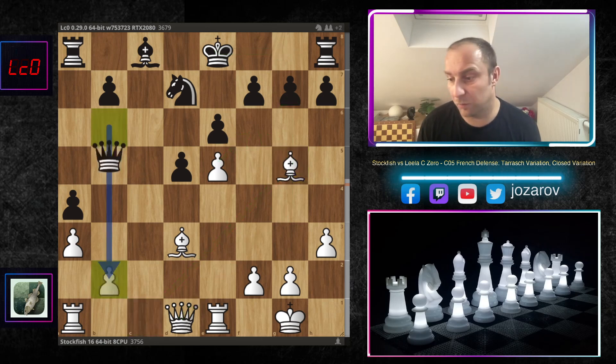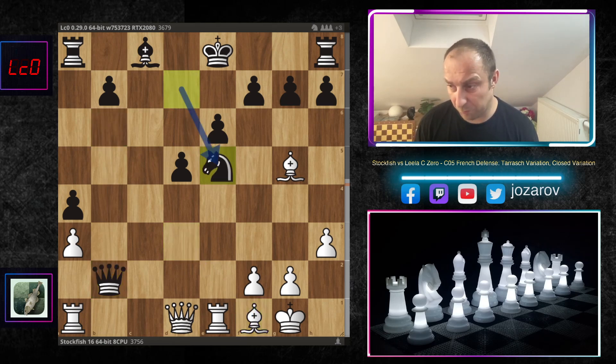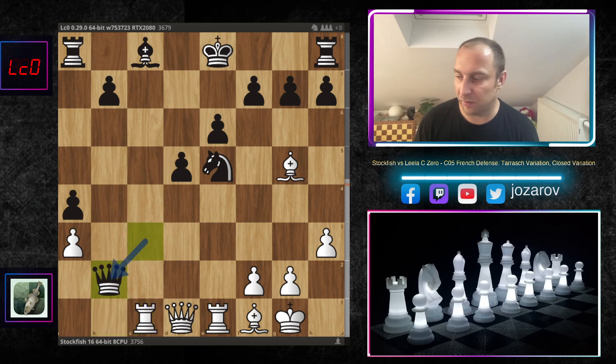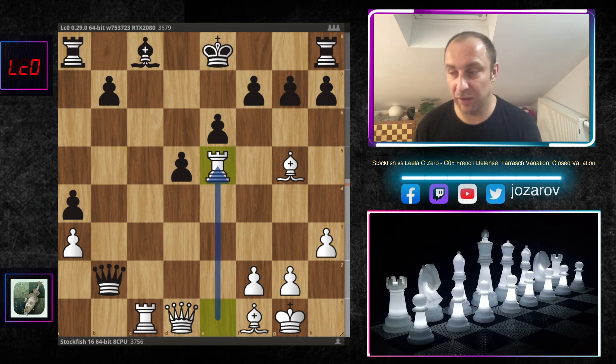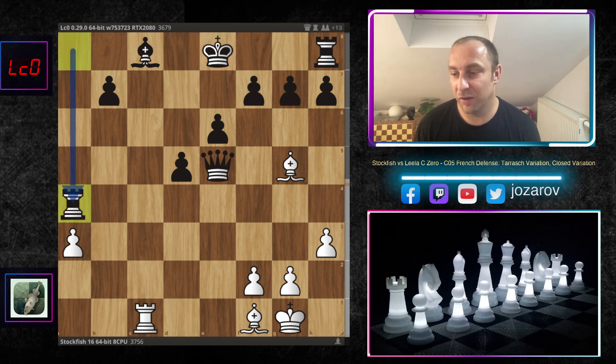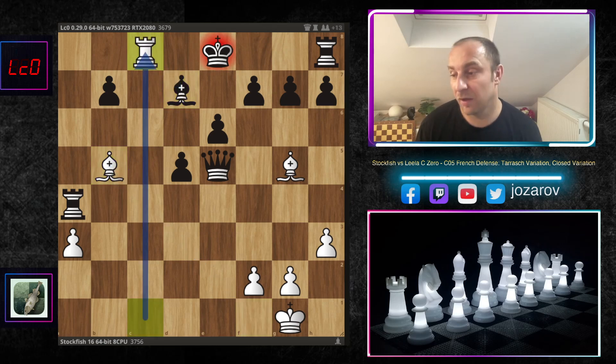What happens if black takes the pawn on b2 - if black is really greedy? It's not good because we play bishop to h1, keeping options with the bishop, and then you run into a spectacular tactical sequence. After queen to c3, rook to c1 trying to protect the knight, but now rook to e5 is winning the game immediately. Look at this - queen to a4 is a really stunning tactic. If you take the queen, bishop to b5 you can cover, but then rook to c8 is a beautiful and spectacular checkmate, almost like the famous Paul Morphy game.